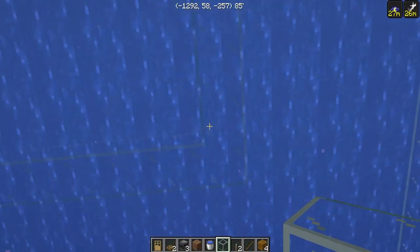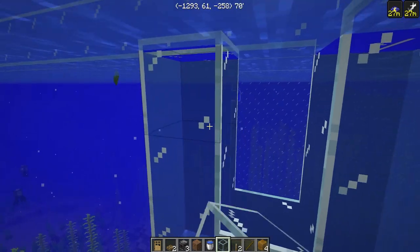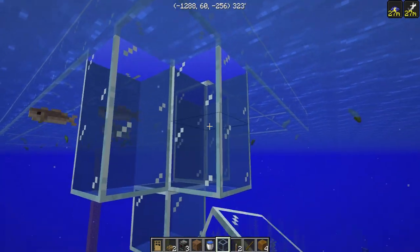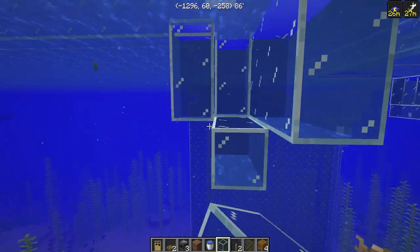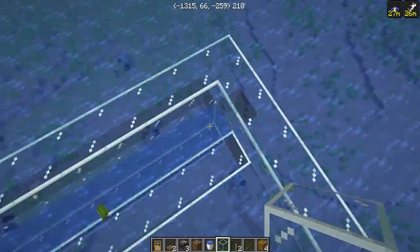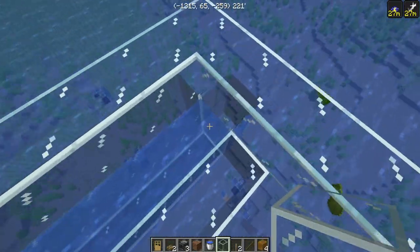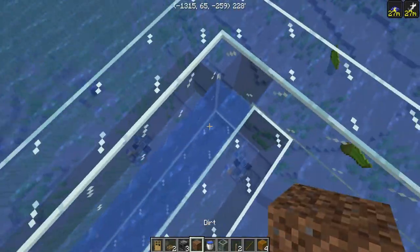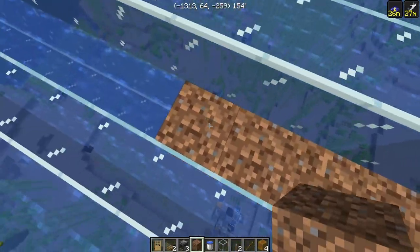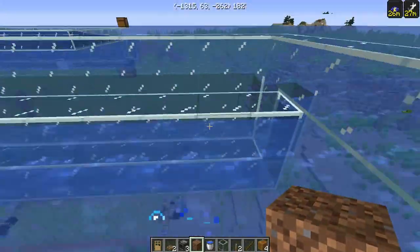Once we have this rectangle 28 long and 11 wide, we can start making the actual collection system. It's going to look like this: come down two blocks, then one block comes in, then two more blocks go up. Take out the corner pieces and make this go all the way to the other side. After capping off this side, fill in all these blocks and put in the final pieces so the collection system has a one-wide divot on each side. Then we're going to use sponges or temporary blocks to fill in all these spaces and clear out the water.